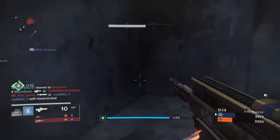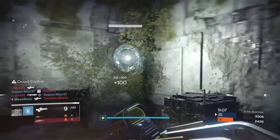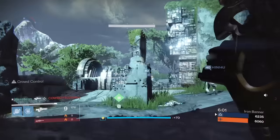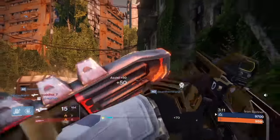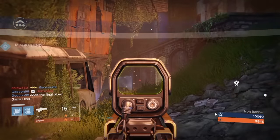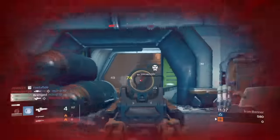I know everyone's complaining about lag and red bars this Iron Banner. Maybe it's because I'm in New York — I have a lot of people to connect to — or maybe it's the fact that I was playing solo the whole time. I grinded out two characters yesterday and didn't have that much lag at all. Quick little note: when you pop a crucible booster you actually get 230 rep for an Iron Banner match, compared to 218 for a win in something like Mayhem Clash. Fun little factoid.